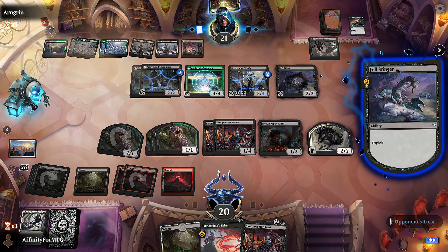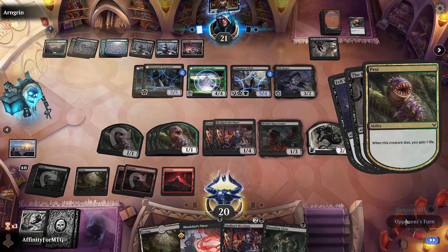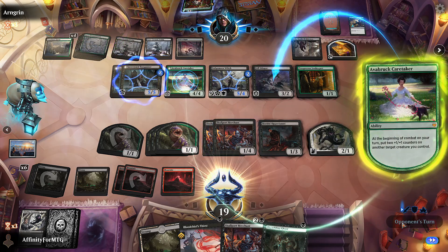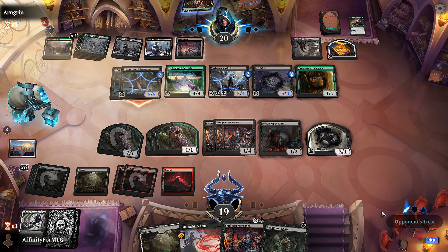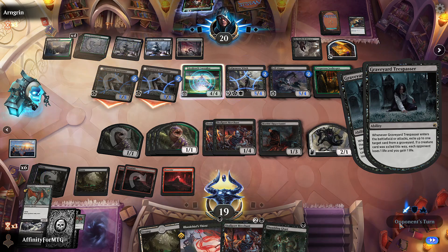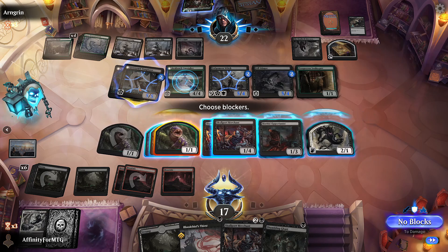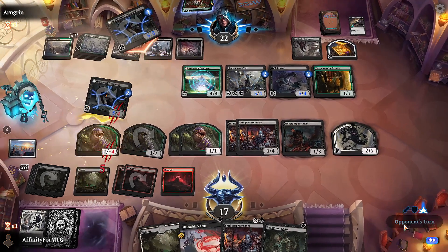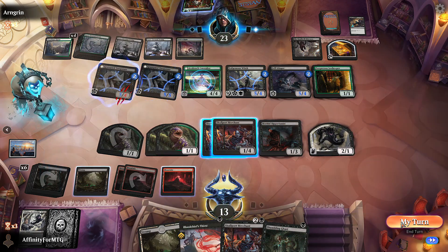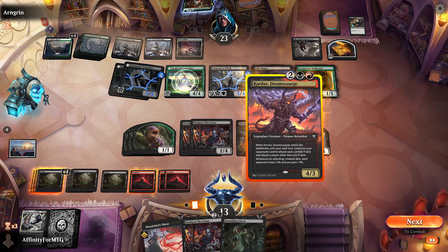Fell Stinger is pretty good and we do get to draw a card even when they sacrifice their own stuff. Prosperous Innkeeper. Two counters on the Fell Stinger - that's fine. Time to start blocking - we already drew the card from Morbid Opportunist so we won't draw another one. It's probably worth blocking at least one of these. We take five and gain one back. Carter is interesting - we're going to play that immediately.